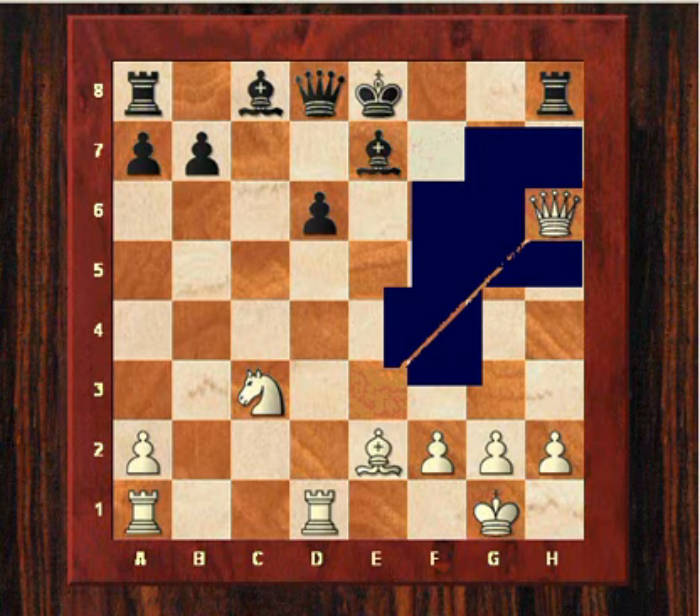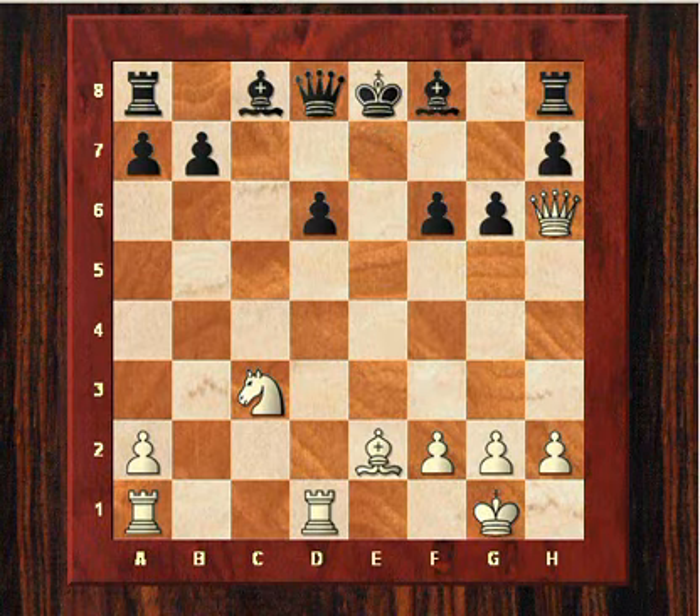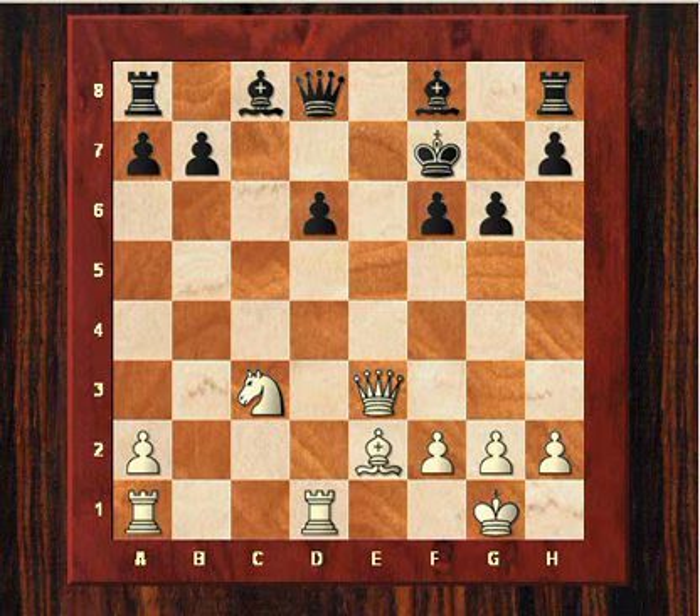After cxd6 cxd6, Kasparov played Qe3 protecting the bishop, and Anand munched that bishop — so we have an exchange of bishops — Bf8, but after Qe3 check, Kf7, white still has a lot of pressure for the two sacrificed pawns. He's two pawns down but has an aggressive knight and bishop, connected rooks, while black's rooks are not connected and black's king safety is still a bit insecure.